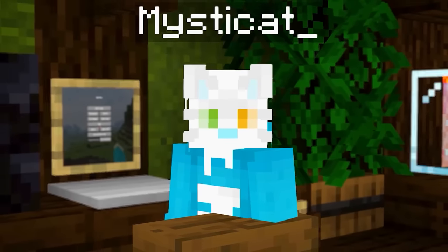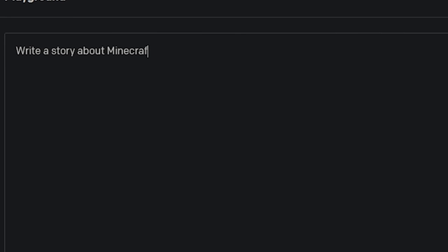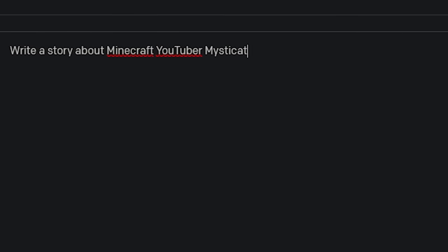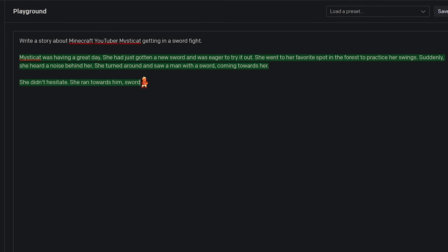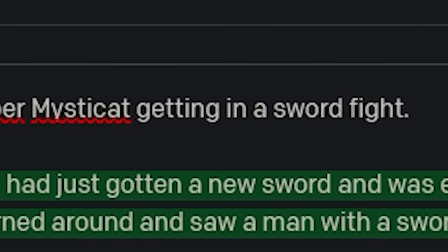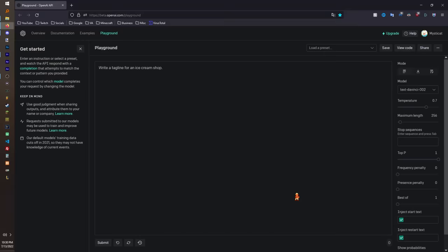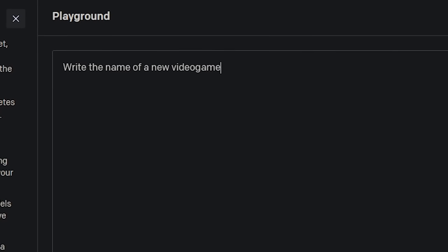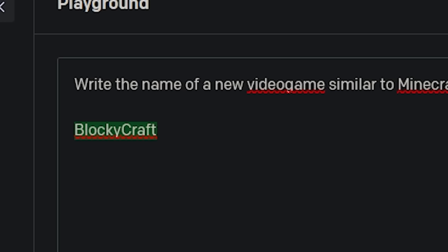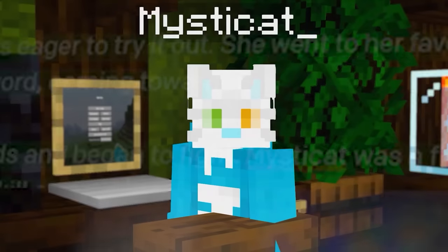That leaves us with only one thing left to change: the title. This is OpenAI's text generation playground. If I say 'write a story about Minecraft YouTuber Mysticat getting in a sword fight' — which, real life story, I have been in a sword fight, I did lose and I did break my arm, and I have a metal in my left arm now. But what if we told it to write a new name for our AI generated Minecraft? 'Write the name of a new video game similar to Minecraft.' Blockycraft. We are now the creators of Blockycraft — or I guess the AI is. So now we have new music, new sound effects, new textures, a new name for our game, and a new Mysticat skin.